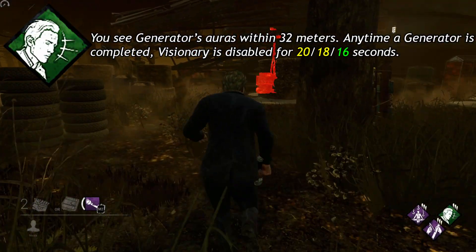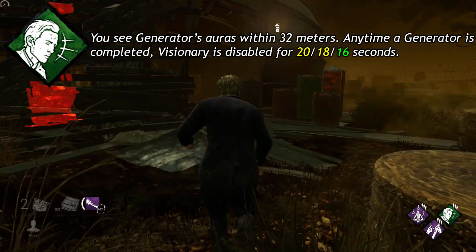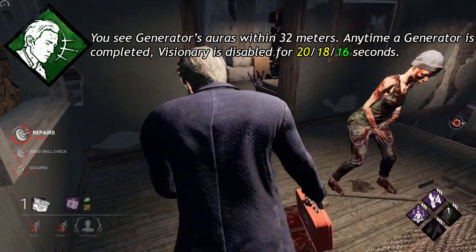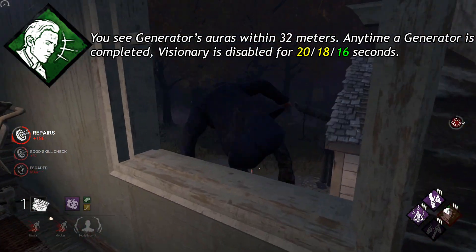Visionary: You see generator auras within 32 meters. Anytime a generator is completed, Visionary is disabled for 20, 18, or 16 seconds.